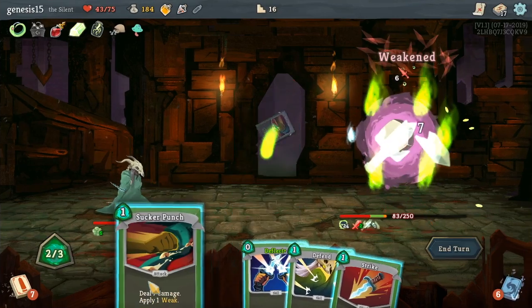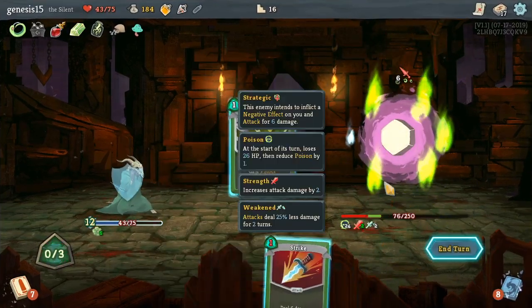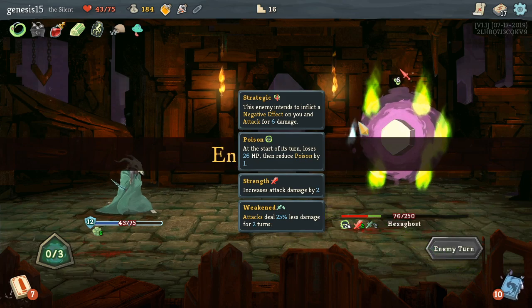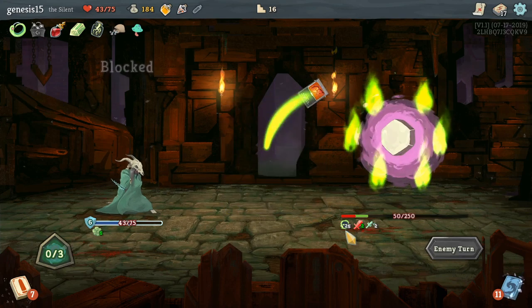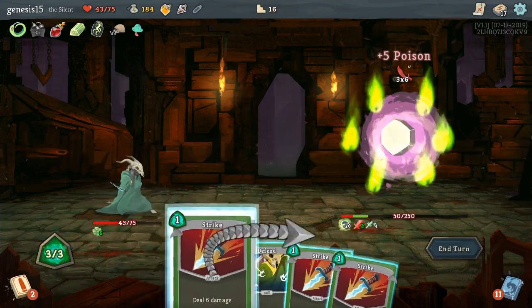Double Sucker Punch, block, defend — I'm not gonna lose any health this time. This is why I love it — look at the poison stack, it's already at 25. If I can get him down...